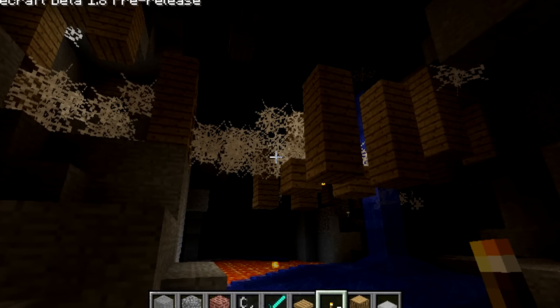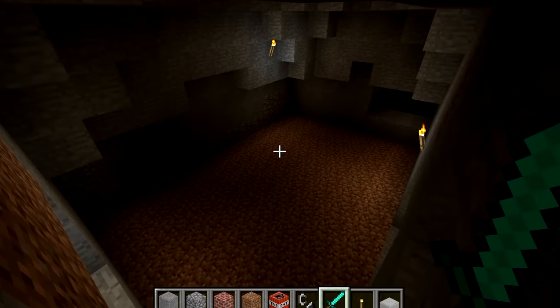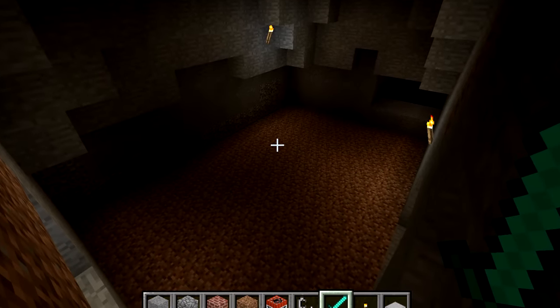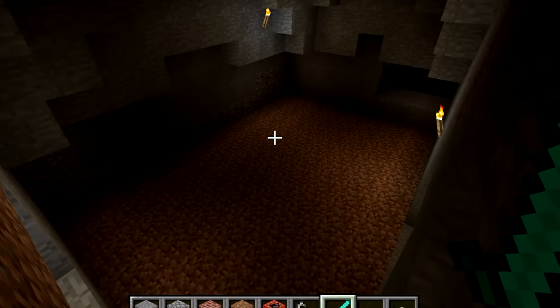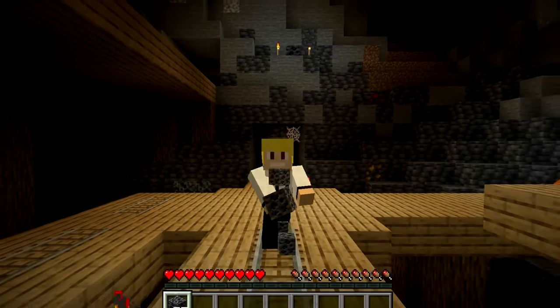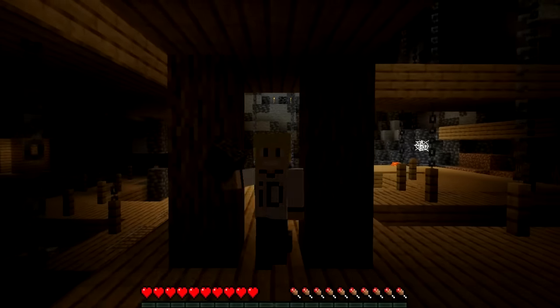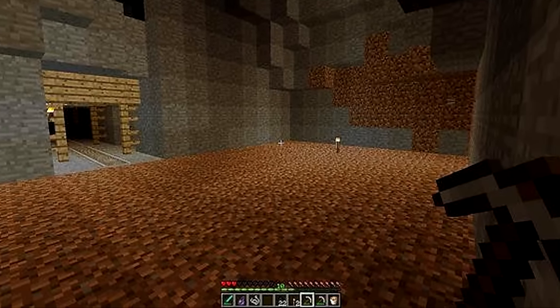Since the addition of mineshaft structures in 2011, they've always generated with this weird mysterious room where the entire floor was made out of dirt. However, as of the Minecraft 1.18 update, it has been confirmed in the changelog that this weird mineshaft dirt room has been removed from the game. Rest in peace, strange-looking dirt room — you will be missed!